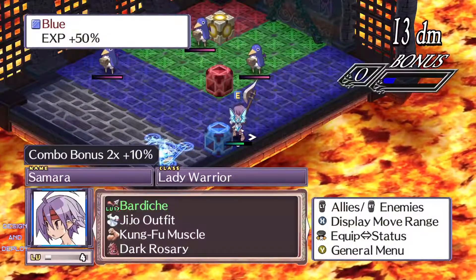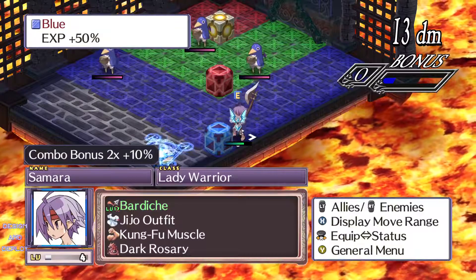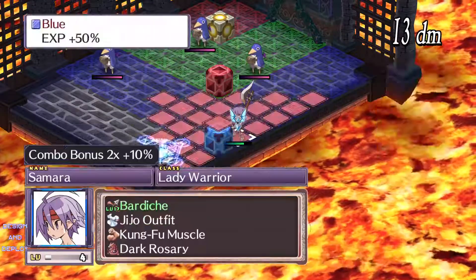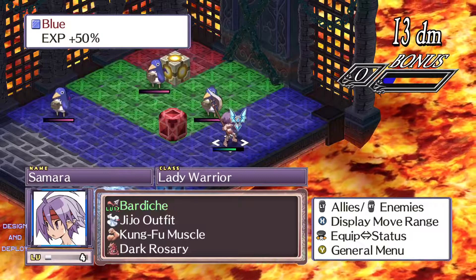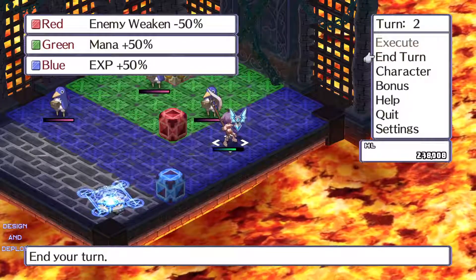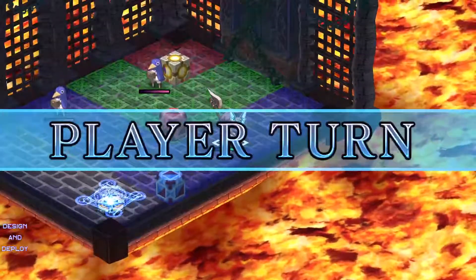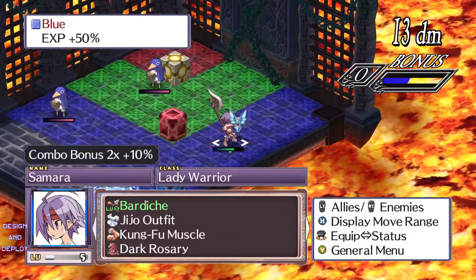We take out our level one character and she's going to one-hit them — and she just got three levels. You can see in the lower left corner: level four. So in a matter of seconds I grabbed three levels. It won't always be that quick because obviously as you gain levels you'll level up slower. If you want, you could bring out a second person to toss her around, but instead we'll end the turn and let them come to us. Counter attack — I level up again, now showing level five. I killed two enemies and got four levels.